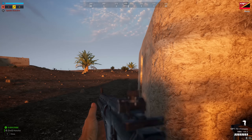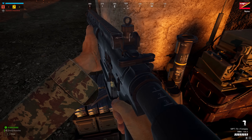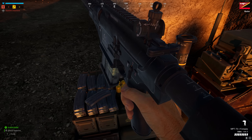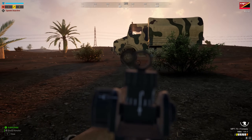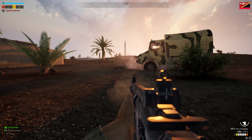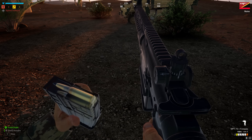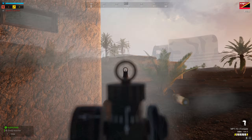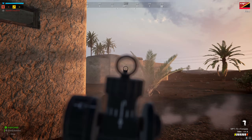We'll start off with the infantry equipment. The main rifle is the MPT-76, which is chambered in 7.62x51. The iron sights are fairly clean. The depth of field blur and bloom is still a bit too much, like all the irons in Squad currently. It can be ranged all the way to 500 meters, and it feels much more ergonomic and user-friendly than the G3 — not by much, but it does feel nicer to use.